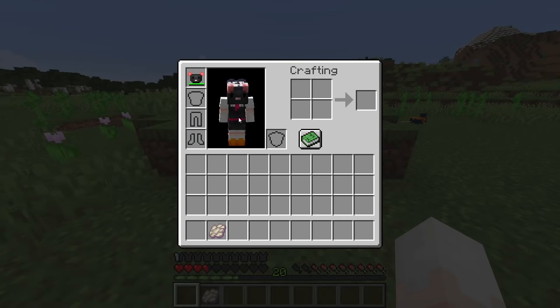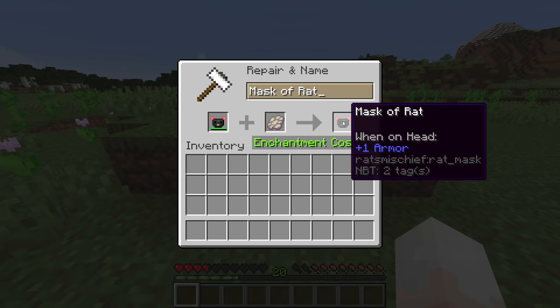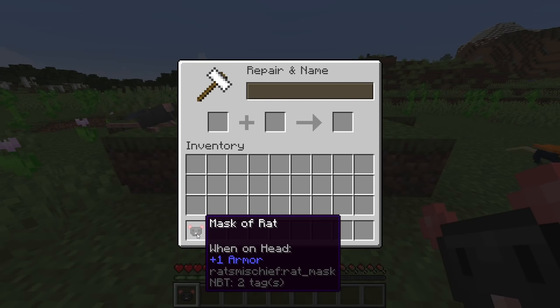Oh, and one thing I completely forgot to mention: if you damage your Mask of Rat, don't worry, you can always repair it with phantom membranes. Why phantom membranes? Don't ask me why, I have no idea, but I thought it could work.